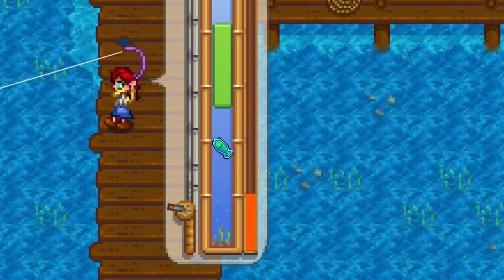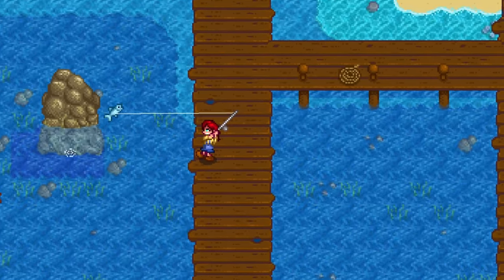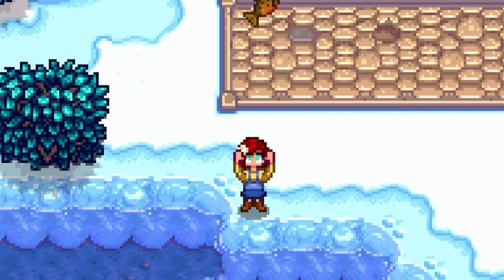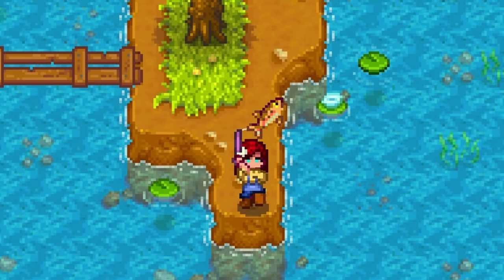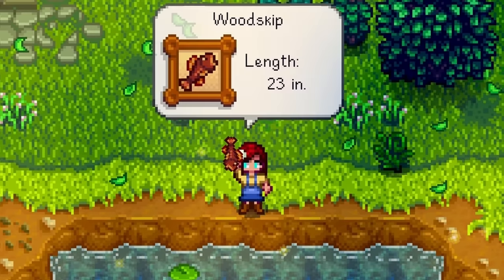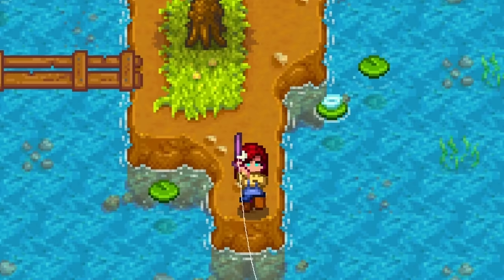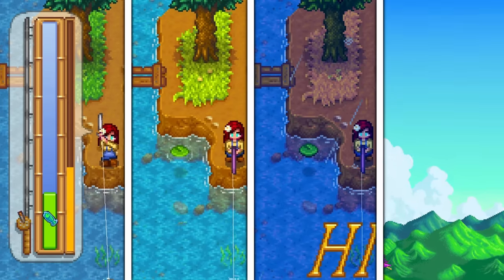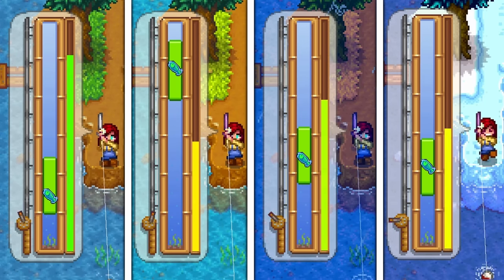Oh, you think fishing is really hard in this game? Tough. You need to fish — you need to do a ton of fishing. You need to catch 24 fish to complete the community center. This includes easy fish like carp and sardines, but unfortunately this also includes those near-impossible fish like pufferfish and even a sturgeon. And yes, they are spread across all seasons, so make sure to put fishing into your already busy schedule.